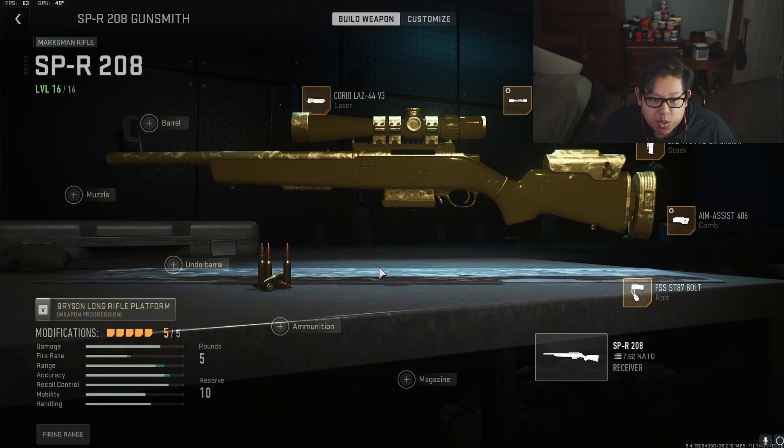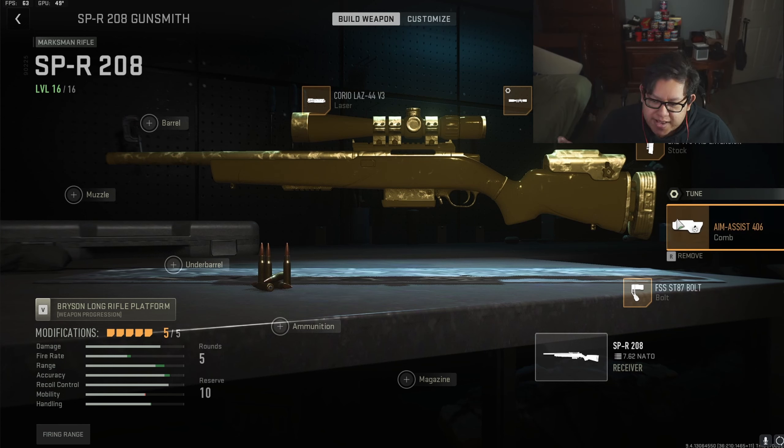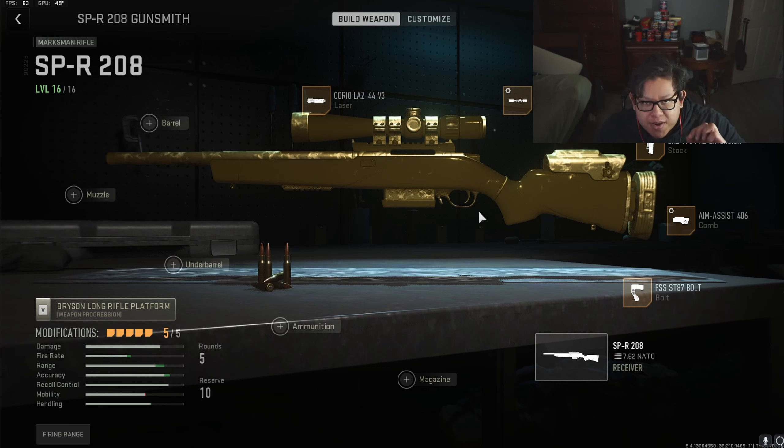We have gold on it. Starting right off the bat with the laser sight, we have the Corio LAZ-44 V3. For the optic we have the SPR-X 86 6x scope. For the stock we're using the ZRL T70 Pad Extension. For the rear grip we're using the Aim Assist 406. For the bolts we're using the 5SS ST87 bolts, which lets you rechamber a lot quicker than what the sniper initially allows.